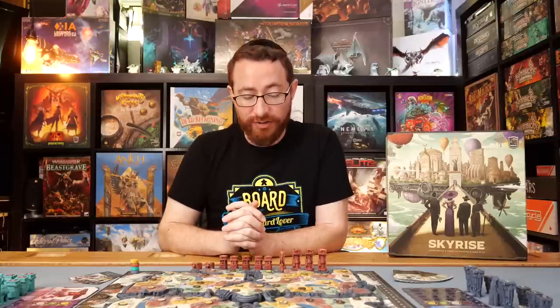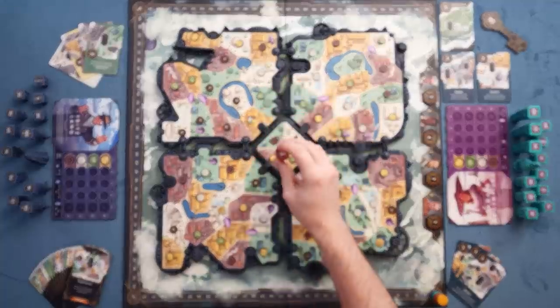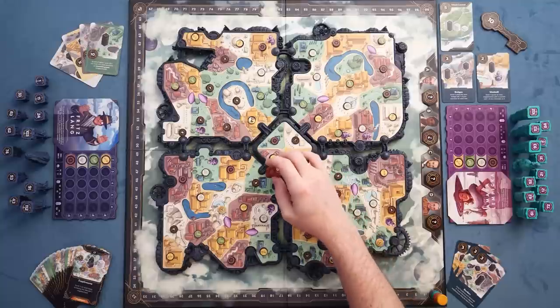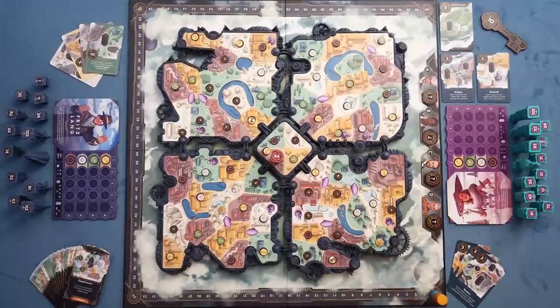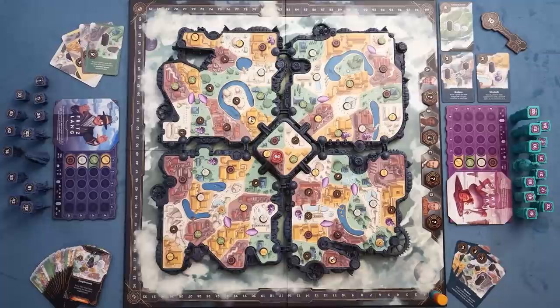A typical turn in Skyrise goes like this. A player selects one of their buildings with a specific number on it — you have the number on the top of the buildings over here — you place that building down with the number side face up in one of the central areas. For example, I can go ahead and go over there. I am currently bidding on placement in that spot as well as the token in that spot.